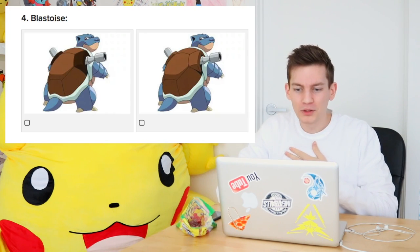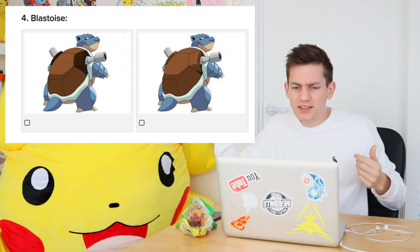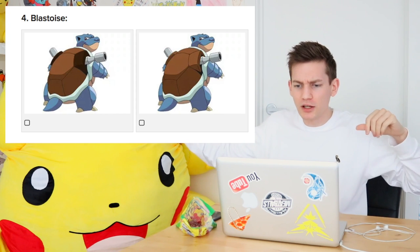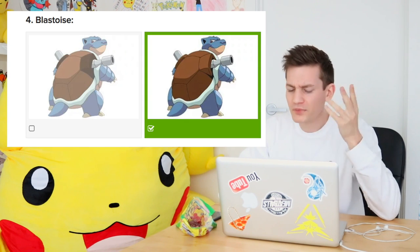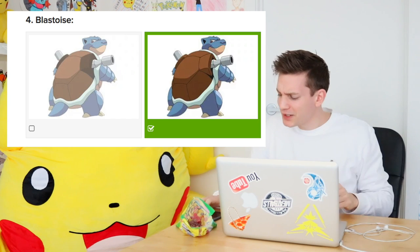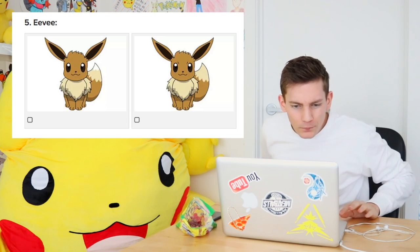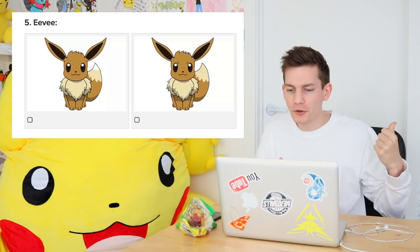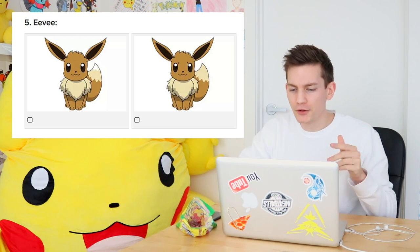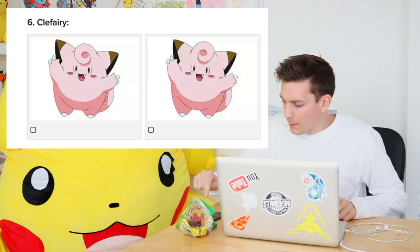Number four. Blastoise. Oh, it's the back - one's got black, the other one's got a light brown. It's light brown. That's an easy one - don't even question that one. Eevee, let's go! It's the snow tail - it's so hard to tell with the white background. I don't think he's got a snow tail in the official. Yes! Come on, that's what I'm talking about!